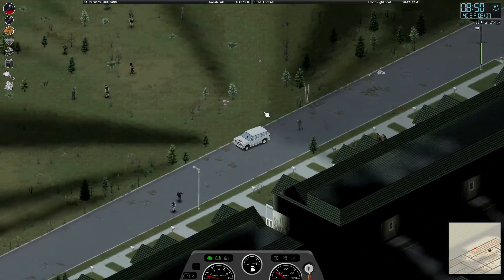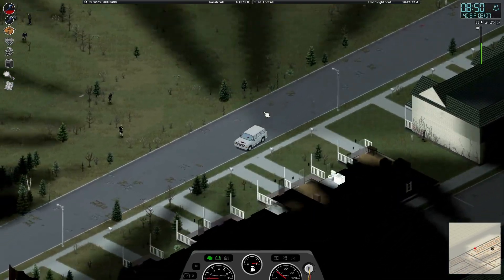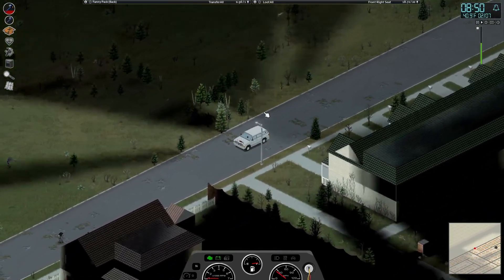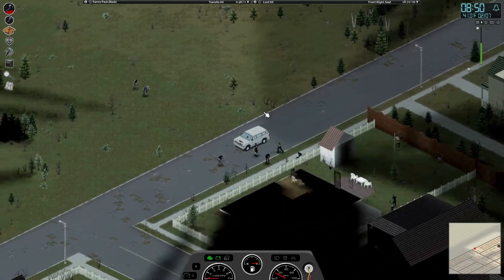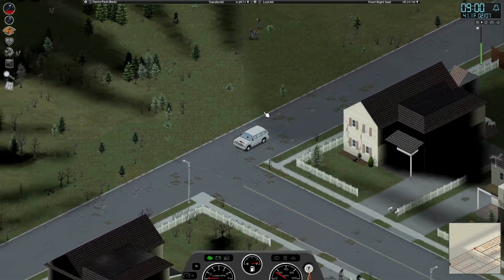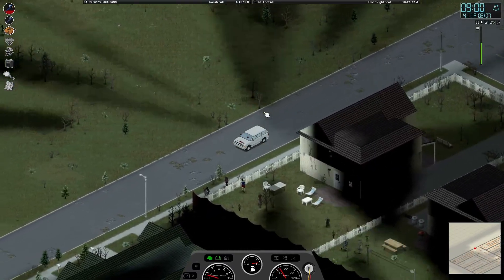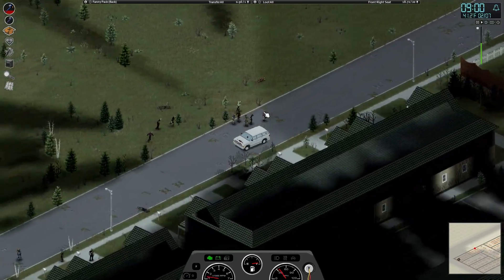We'll run over a zombie or two. Nothing over here. The zombie population is not out of control — obviously it would take a while to kill all these things. There is a little shed there. Run over a little zombie there. Now down here, there is a survivor-marked house. We will get out down here and clear out whatever we have to in order to take it.